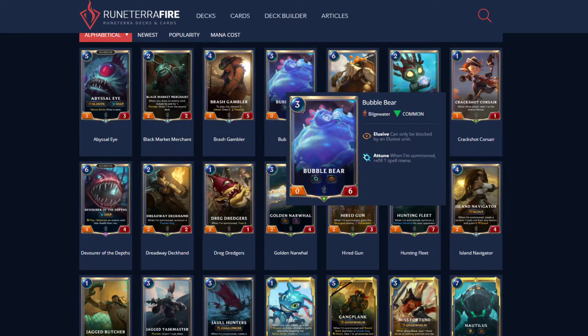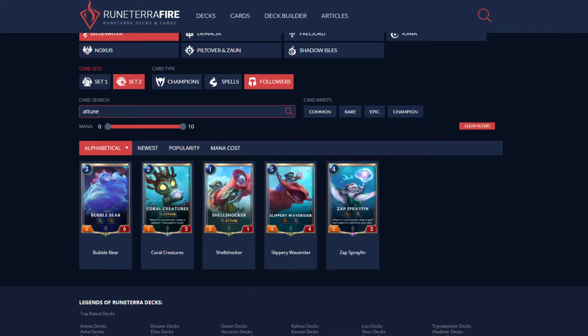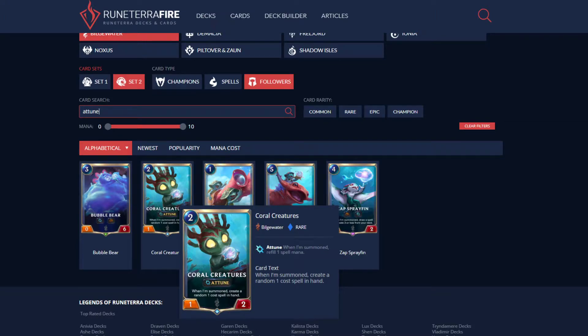Bubble Bear is a 3/0/6 with Elusive and Attune — I don't think that's good. These are all the Attune cards in Bilgewater. Coral Creatures: I think you're going to have to probably run this in the Fizz deck. However, you need to be very careful about what region you combine Fizz with, because Coral Creatures grabs from whatever one-cost spells are in the regions you're playing. If you play it with a region that doesn't have great one-cost spells, there's no reason to run Coral Creatures.